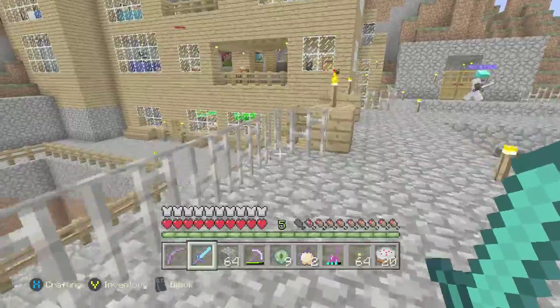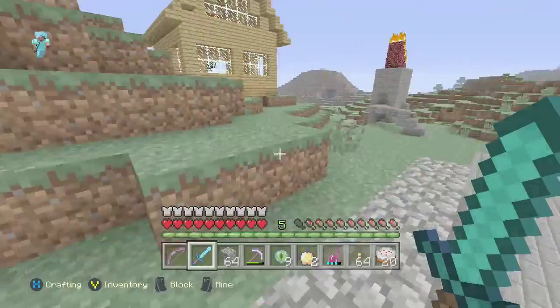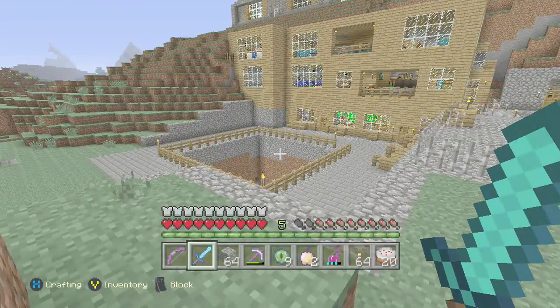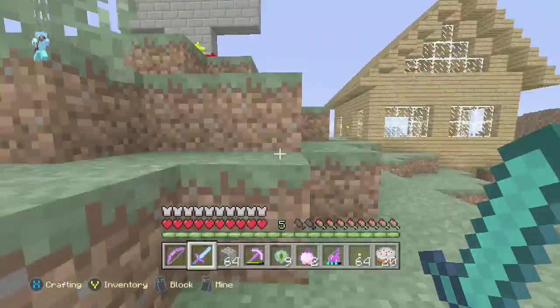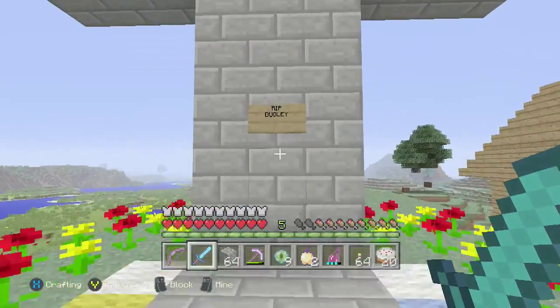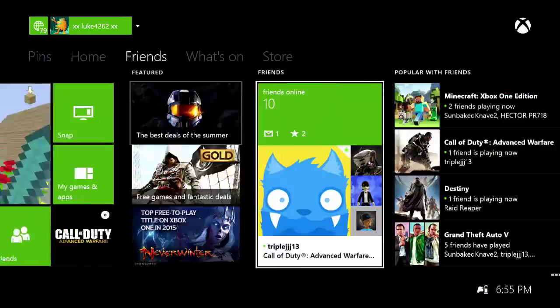I wrote them down on my phone, so I hope you guys enjoy this. Gavin, did you enchant your bow yet? Pretty much, this is sadly the grave of my horse Dougley — he died, he suffocated in the wall.